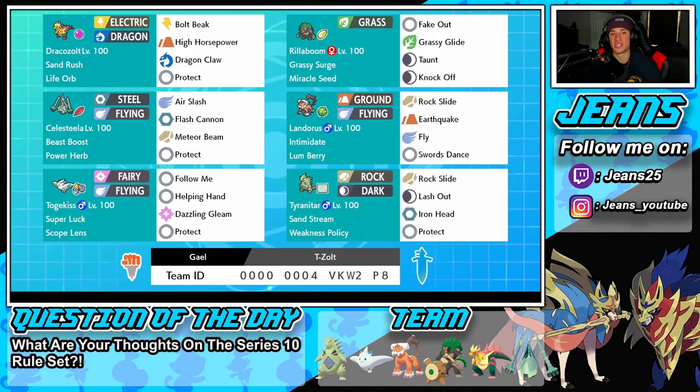Draco's Zolt has Bolt Beak and Dragon Claw for STAB, High Horsepower for coverage, and Protect as the final move. Next to him is Rillaboom — a great all-around Pokemon for any team. Grassy Surge ability, miracle seed to hit harder with grass, Fake Out for flinch, Grassy Glide for STAB and first-turn priority, Taunt for support, and Knock Off to take off items.